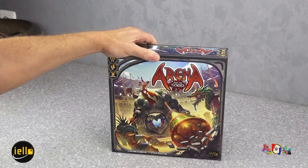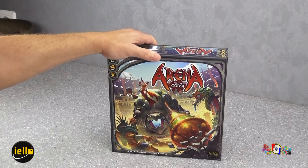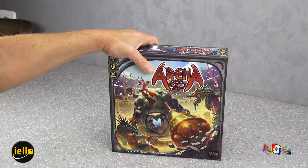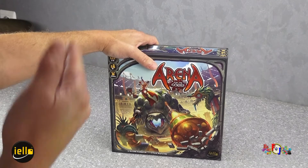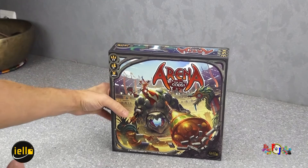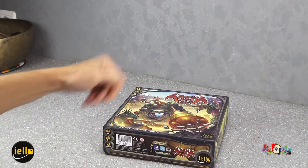Dans cette vidéo, on ne va pas forcément regarder les règles intégrales. On va faire la mise en place à la fin de la partie pour vous montrer une vue d'ensemble. Ludo Vox l'a très bien fait en 6 minutes, donc je vous renvoie sur le lien en haut à droite de cet écran. Ce qu'on va faire, c'est unboxer Arena for the God.